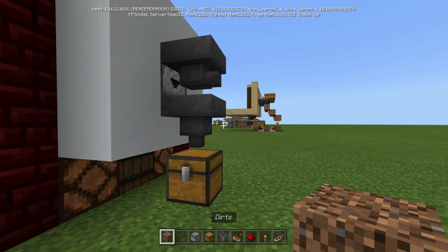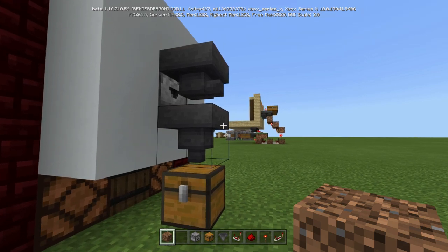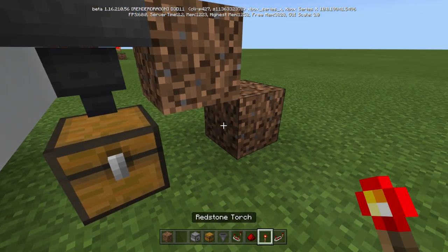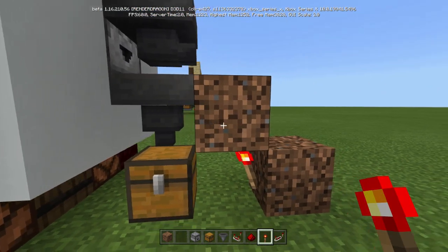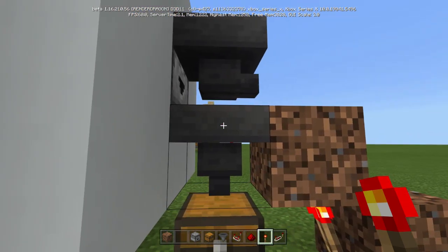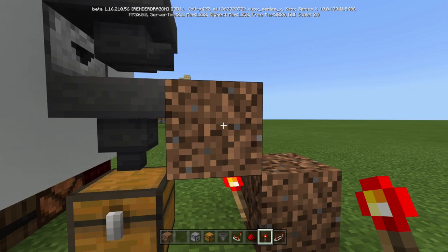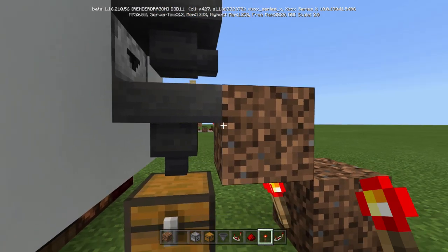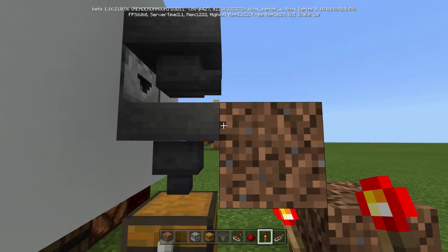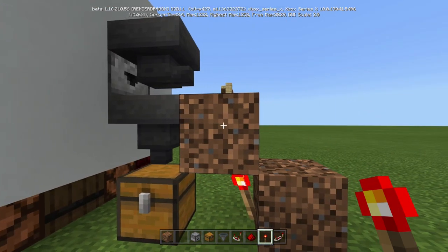This right here has to be locked. So we're going to put a block there and a block there. Put a torch here — the torch lights up this dirt, which blocks this. So this right here is activated as a redstone block; it's now lit up and it's going to lock this hopper. So nothing can go into that unless we want it to.